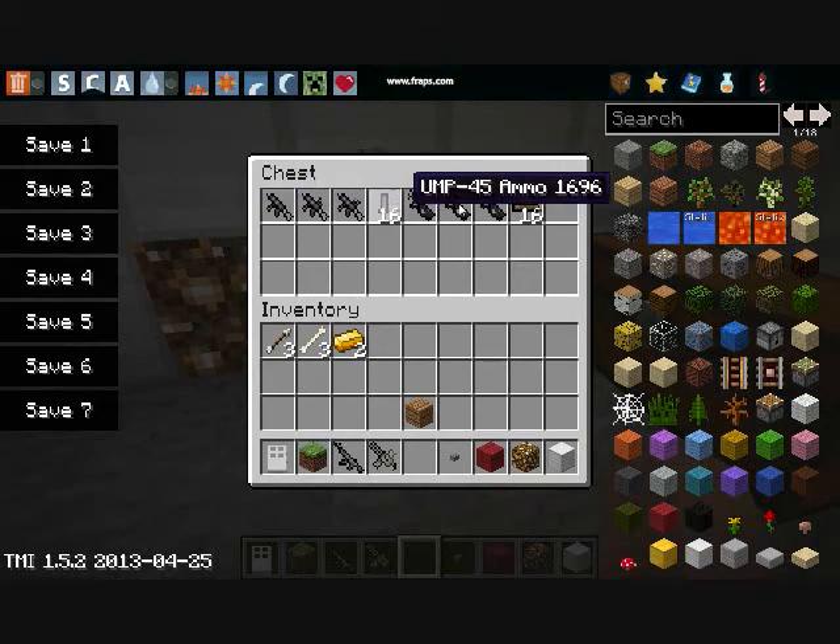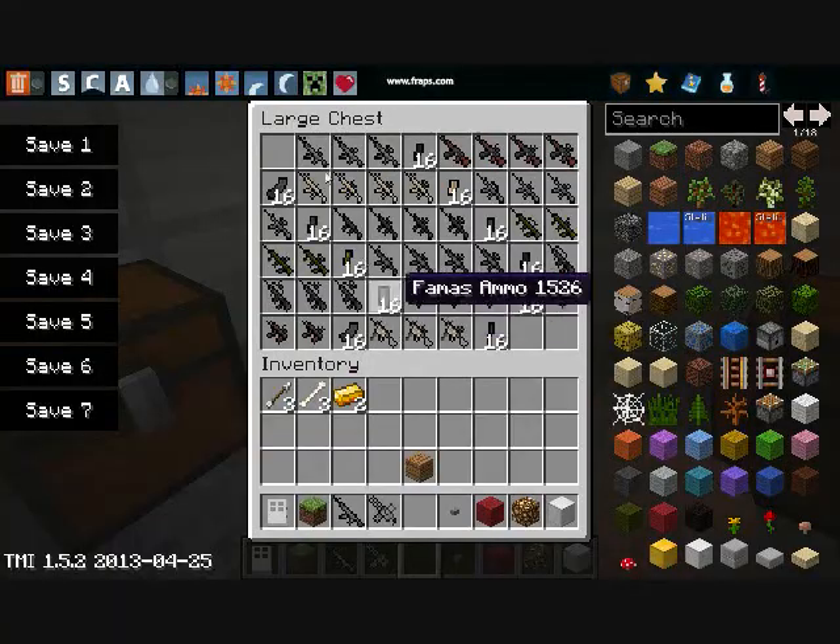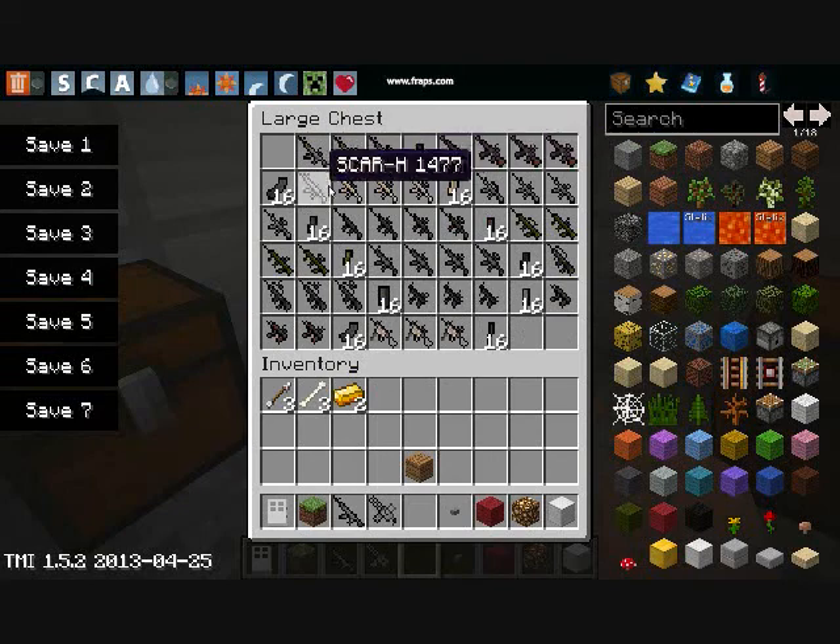There's UMP5s, M390s, N4A1s, AKs, RHs, M16s. FNL — oh, I have ammo for it. AUG, ACR, FAMIS, MP5K, AK74U.